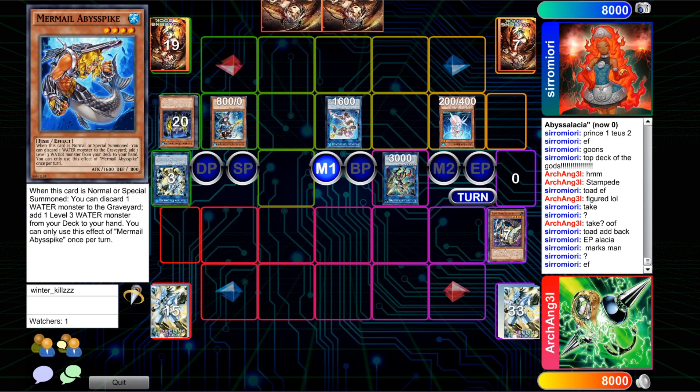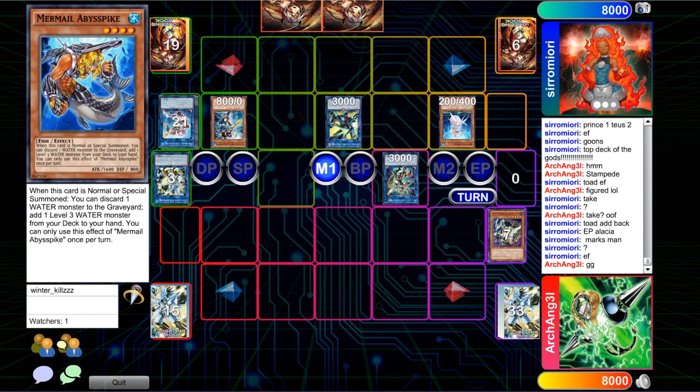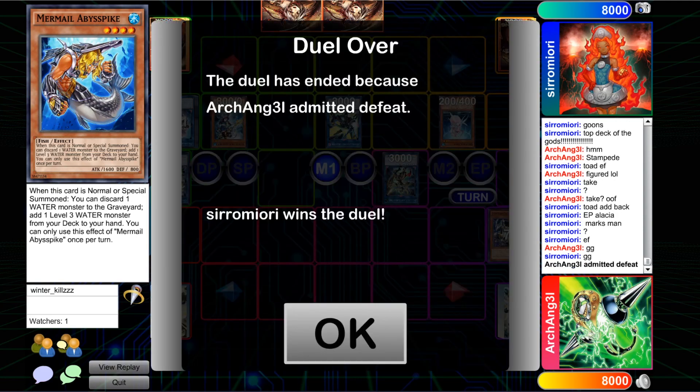There's the normal summon of Infantry, going for the extra normal summon with Deep Sea Diva for Prince, just trying to seal the game out at this point. We might see Boral Sword here with everything — yep, we're going to see Boral Sword, and that's just going to be game outright. 3K, 3K, 3K, and even 800 as well. Serome will be taking the match 2-1 over Infinitrack Trains.